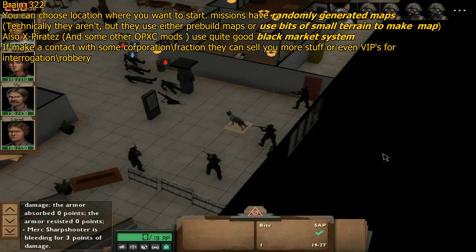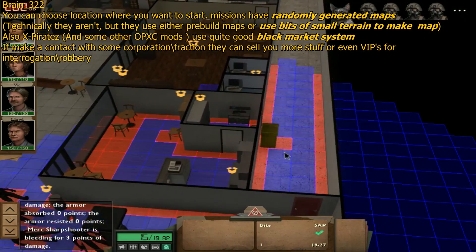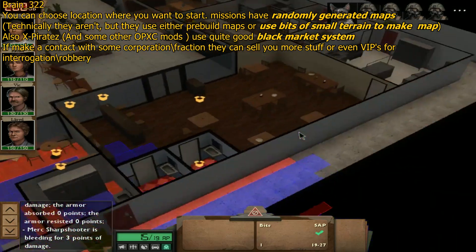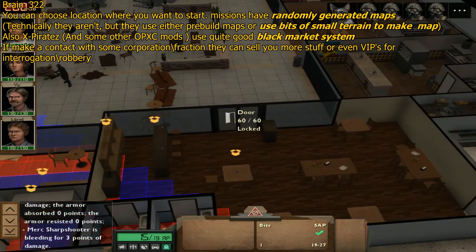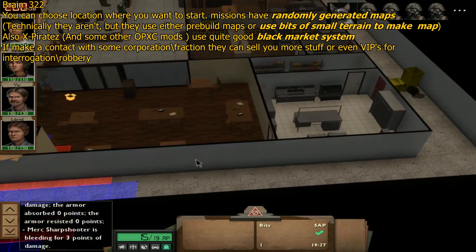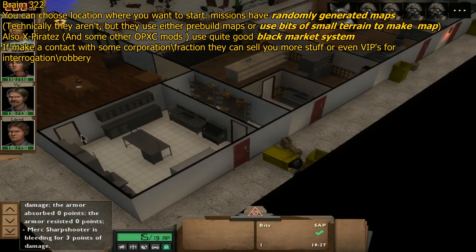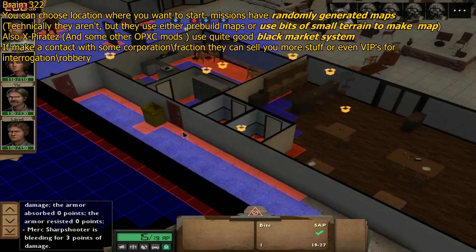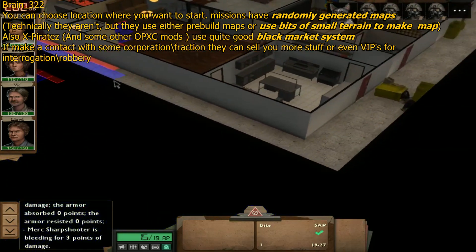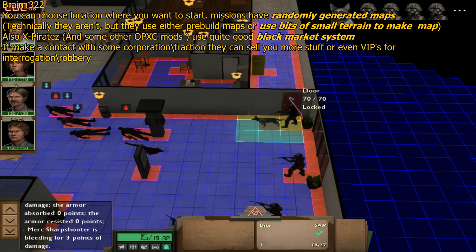A black market system — well, there will be trading with neutral camps. In terms of a black market, I don't know how that would really function compared to XCOM's grey market, where you just sell items and money magically appears. You will actually need to travel to a location to trade — similar to XCOM 2's black market. You have to go to a neutral camp to trade.